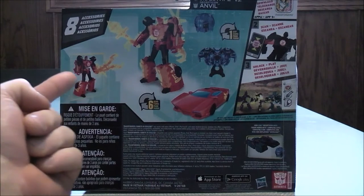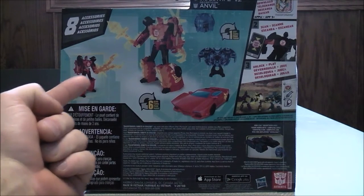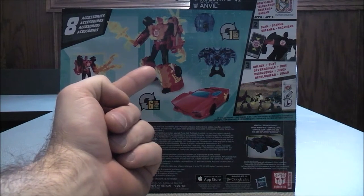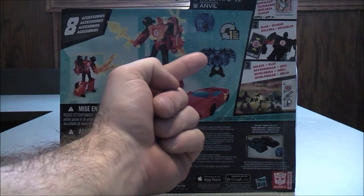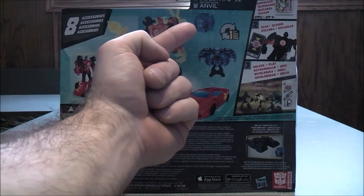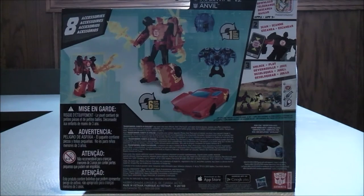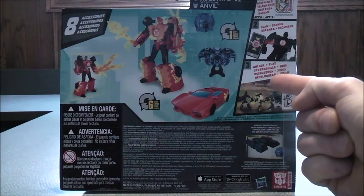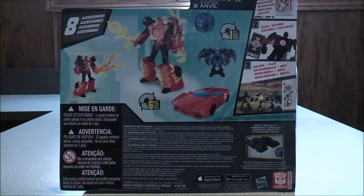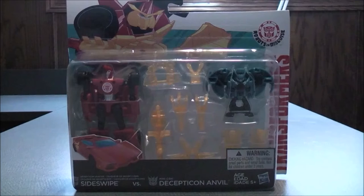Taking a look at the back of the packaging: here's Sideswipe in robot mode holding his weapon, then again here's Sideswipe in robot mode all armored up, here he is in his vehicle mode, and here we see Decepticon Anvil in his robot mode. On this side you can download the app, scan, and then unlock and play. That does it for the package — let's get Sideswipe vs Decepticon Anvil out and see what they're all about.